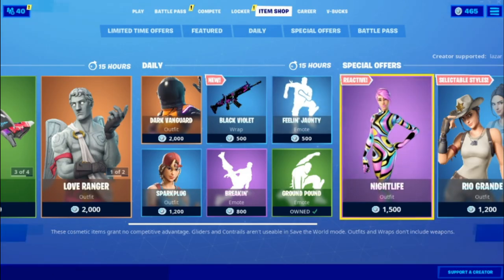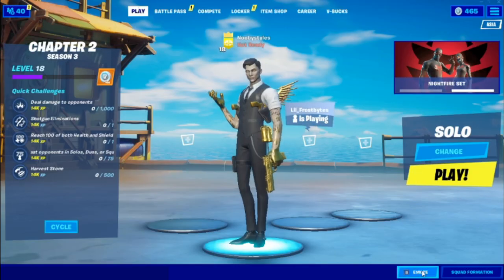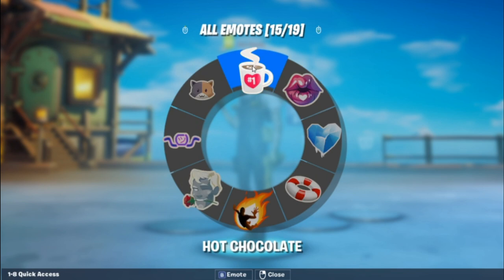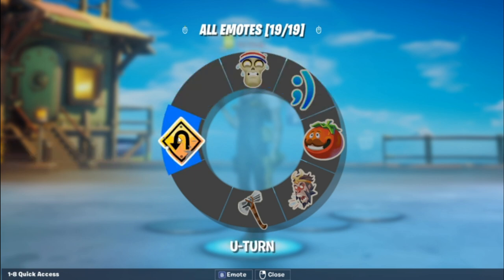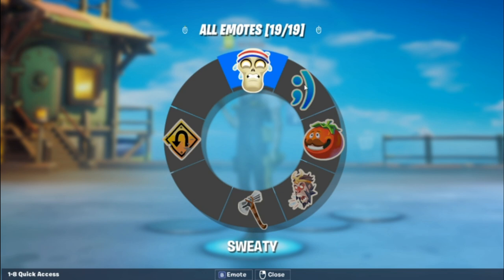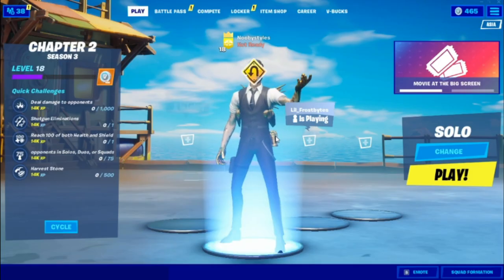After the emote finishes, go to Play, then go to Emotes again and do the last emote you have. Go to the last page of your scroll wheel and select the last thing there — these count as emotes too. Select it and put it on.